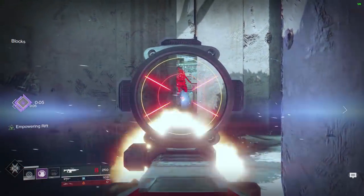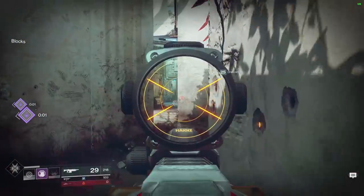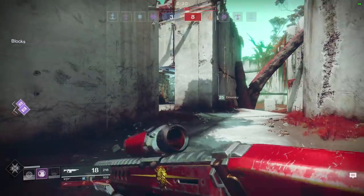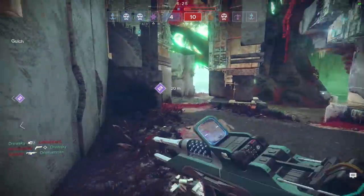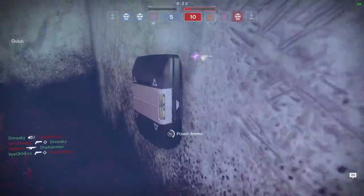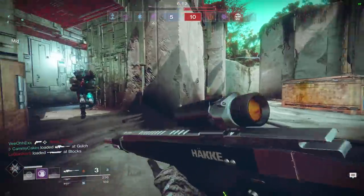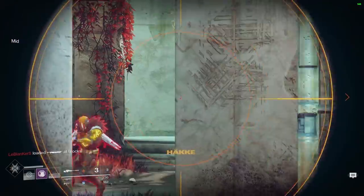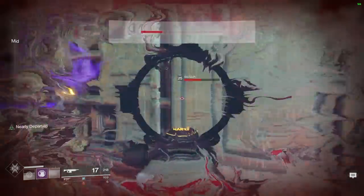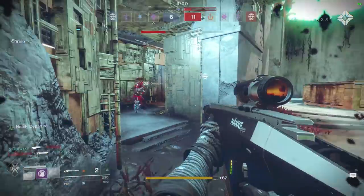Although Empowering Rift and Healing Rift cooldown times are crazy long, you can mitigate this by using the Stag, which means that when you're critically damaged, your rift energy restores. When you're critically wounded, half of your rift energy comes back. To make this go even faster, if you kill a Titan who just threw up a barricade, purposely run through the barricade and regroup with your team. While your health's recovering, the enemy should be respawning and you'll have a new Empowering Rift.